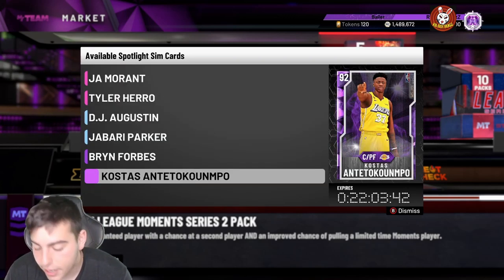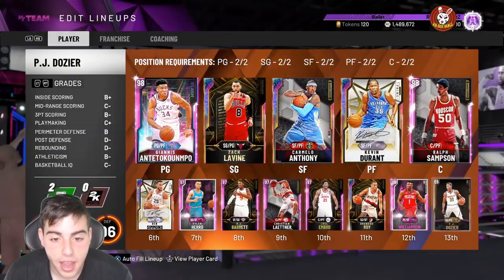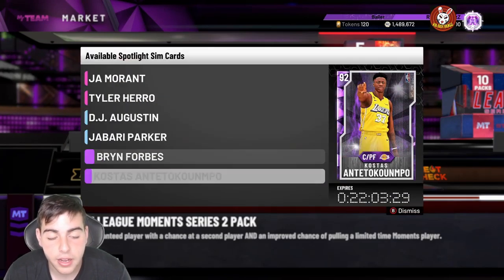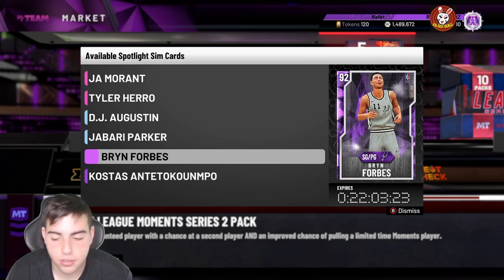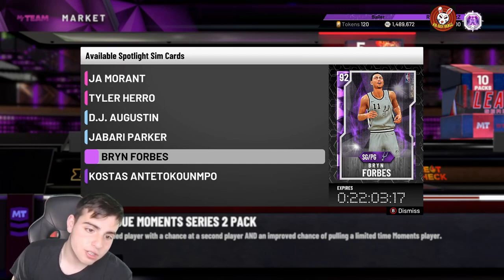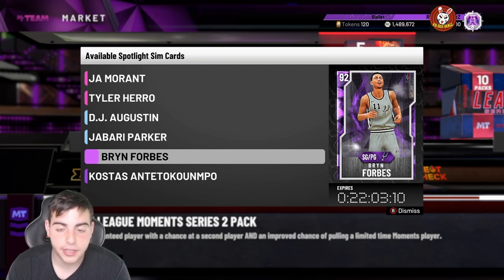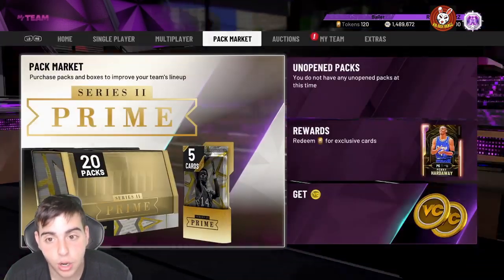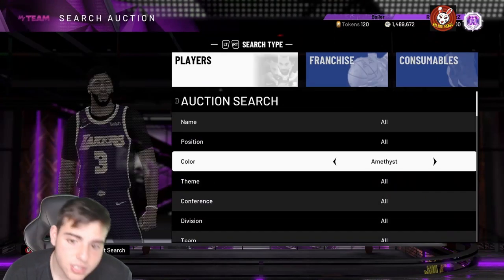These cards are low-key the best cards in the game right now. Kostas is something else — he honestly plays like Giannis. If you have a budget squad, I'd recommend picking up some of these cards for triple threat online. If you cop Kostas, you also get Diamond or Amethyst Giannis and the Naces — you get a sick budget squad. A triple threat team I'd recommend is Kostas, Jeff Green, and a Giannis of some sort. They're all long, can cover centers and every position, and they all have clamps.